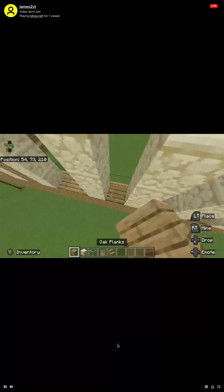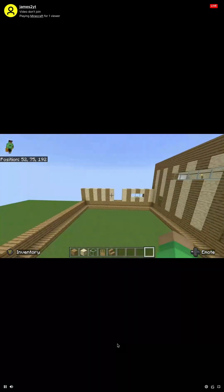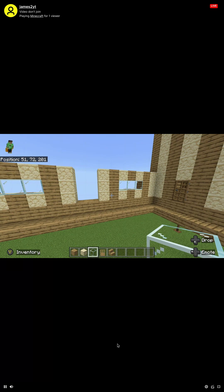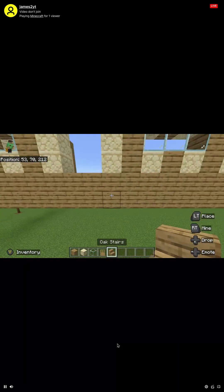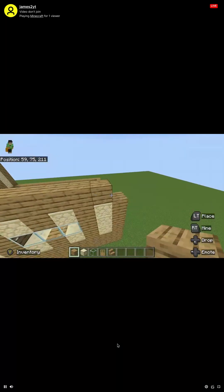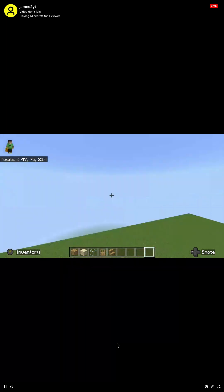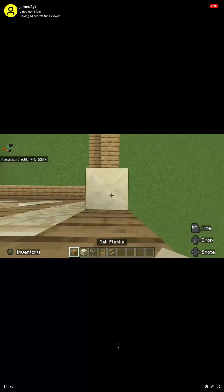I want to continue that pattern on the other side. I can't tell where the windows are — yes, that is right. I'm not going to place the stairs there yet. On top like this, you want to do a ring. I'm going to break these two out so you can go to the storage rooms. Then you want to do a spruce-oak pattern.